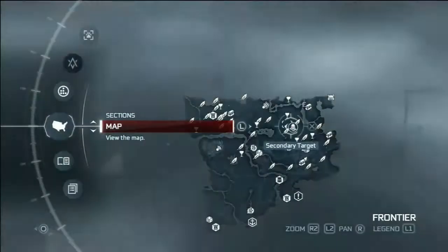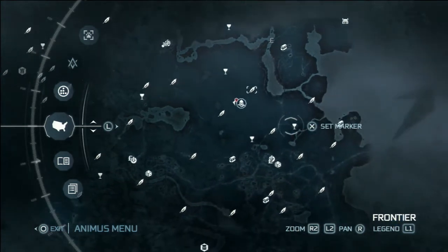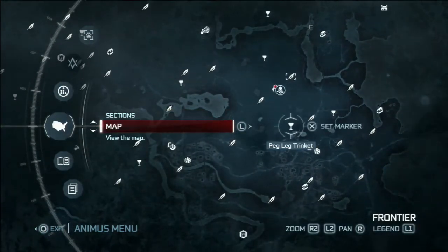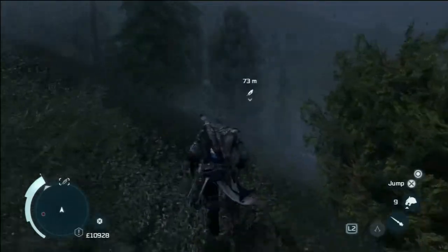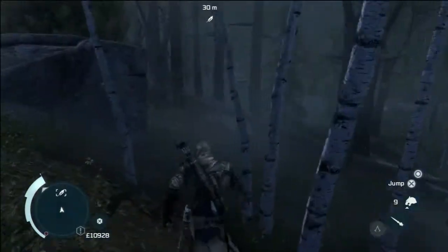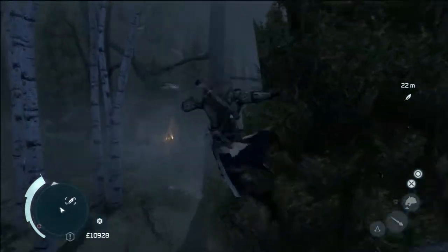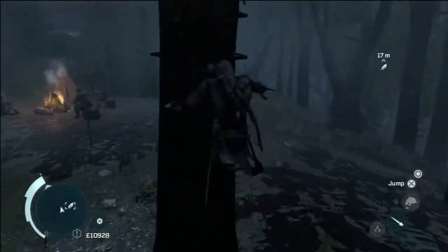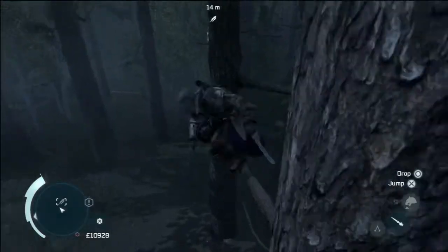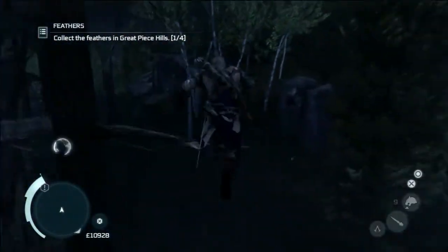Hi and welcome back. We've got some collectibles to find — not that peg leg trinket there. There are two trinkets in Great Peace as well. See, there's this one here and that one, but it's just on the border. So let's go and collect this one — up here — so you get to that one.